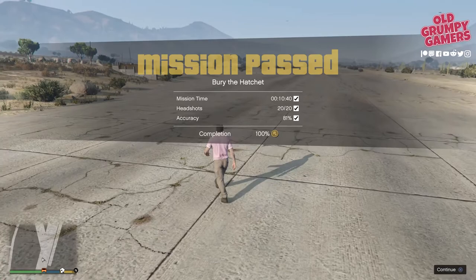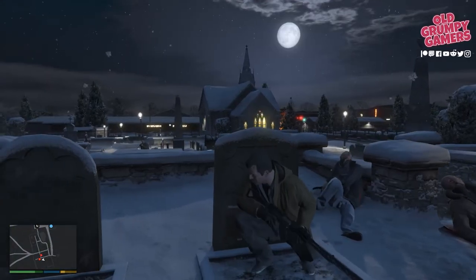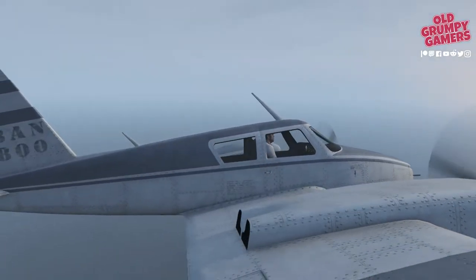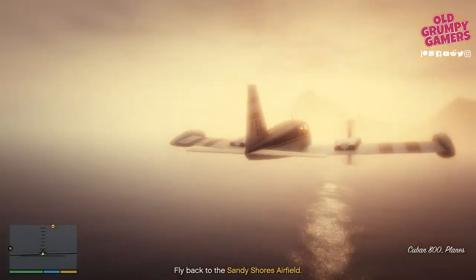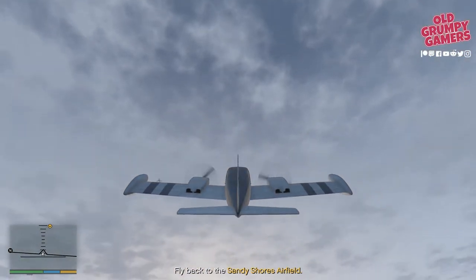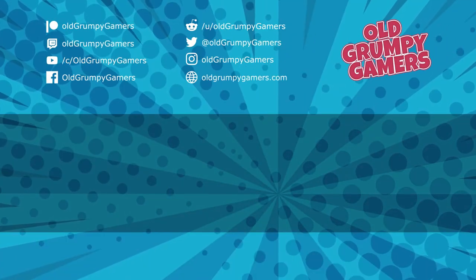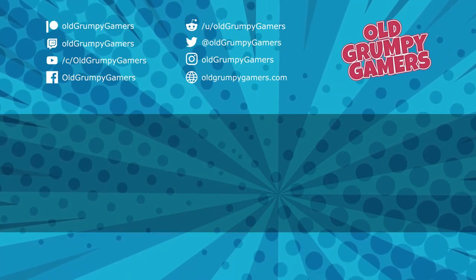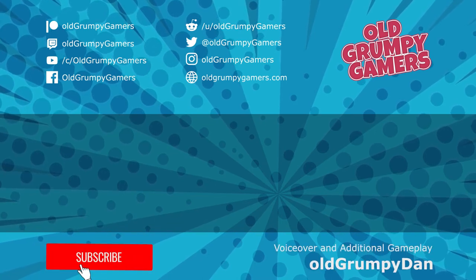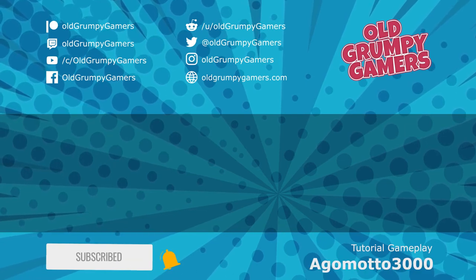Thanks for hanging about until the end - here are my top tips on how to get through this one first time. Keep pushing forward through Chen's men and try to avoid being pinned down. Trevor's plane travels at higher speeds when at higher altitude, so you can ascend early in the return journey to reduce your travel time a little bit. Leave your comments below and check out the video on the left for the next storyline mission or the one on the right for more old grumpy gamer goodness. Stay safe, wash your hands, and we'll see you in the next video.